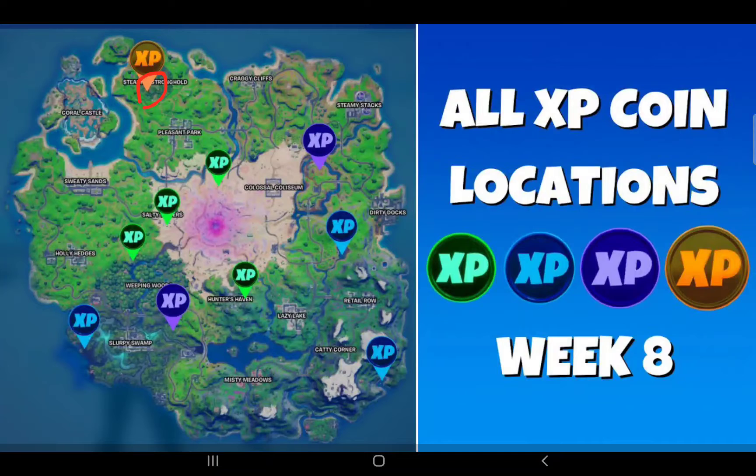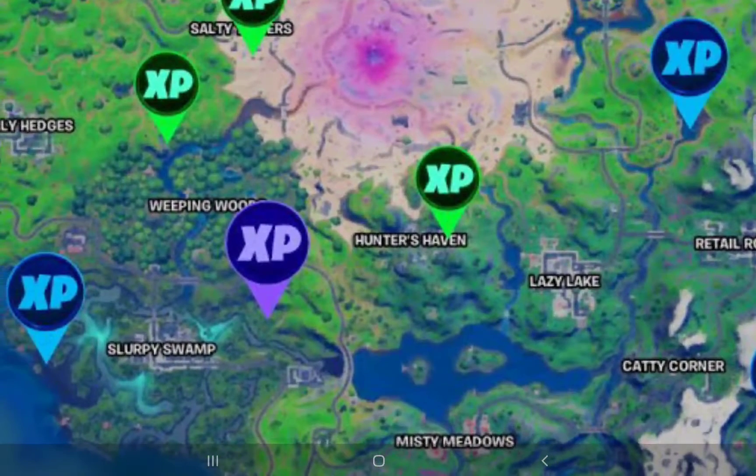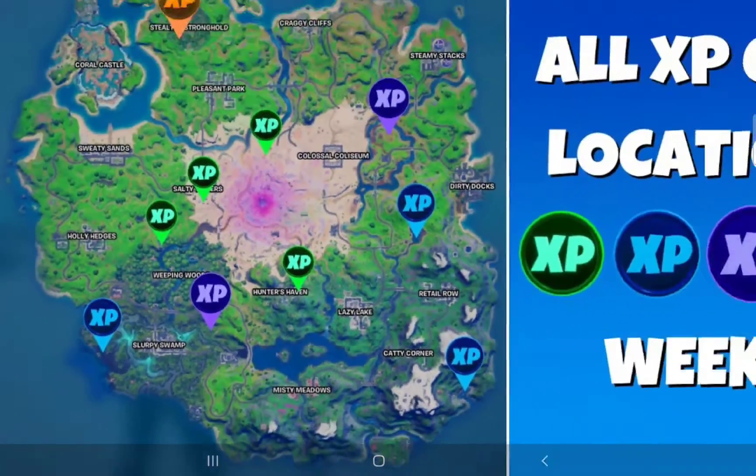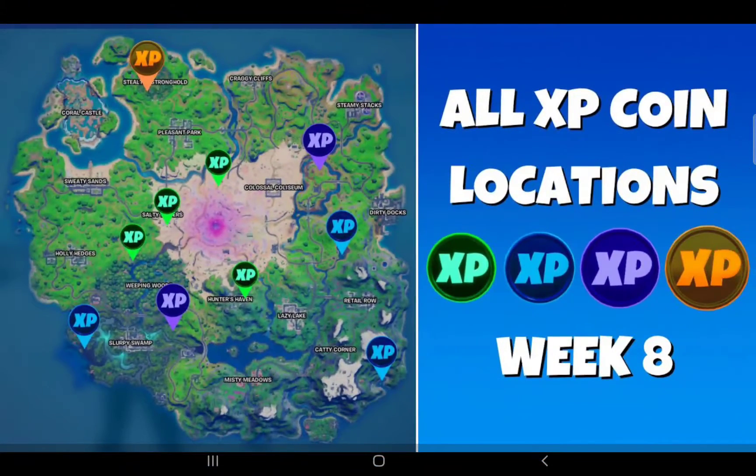Then we have the purple XP. This is in the middle of the cornfield, at the top of the hill, on the slope of the hill in the farm. It is not in a particular location — it is like a little mark in the middle of nothing, but there is a kind of broken building with some mushrooms around, and it is next to that broken building.